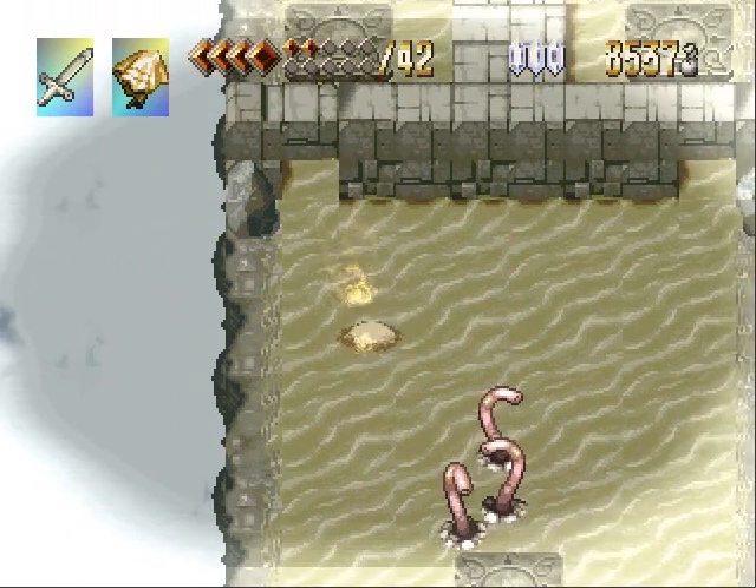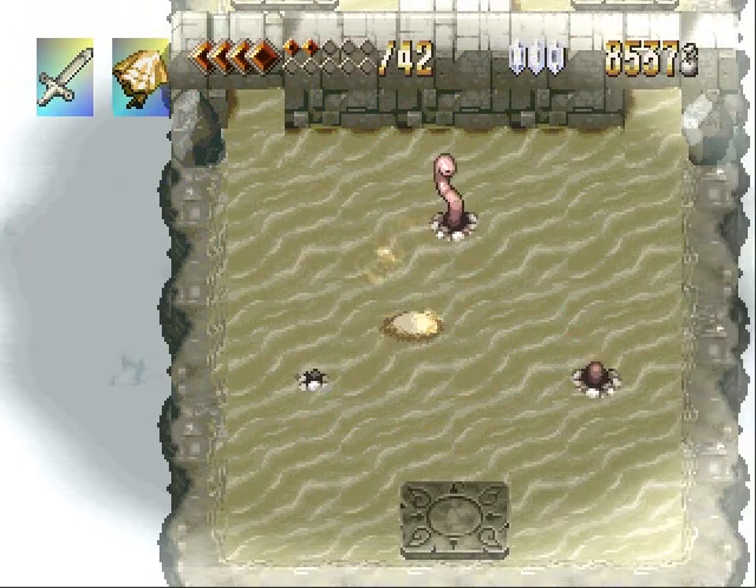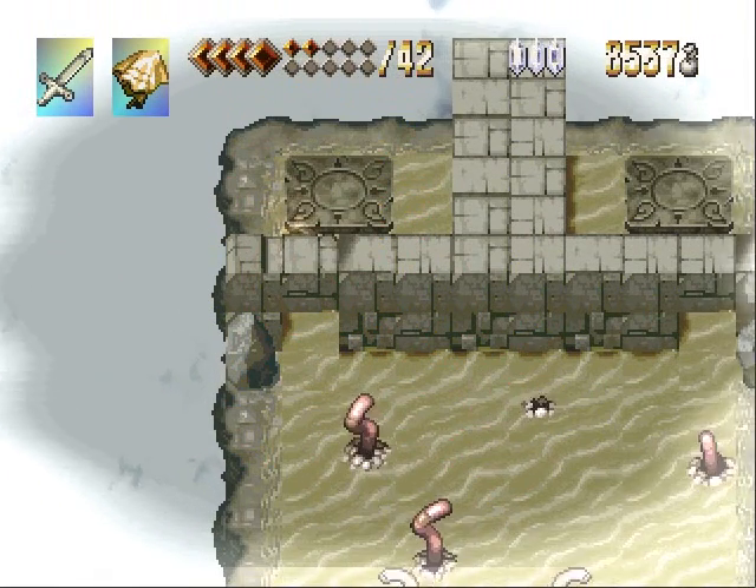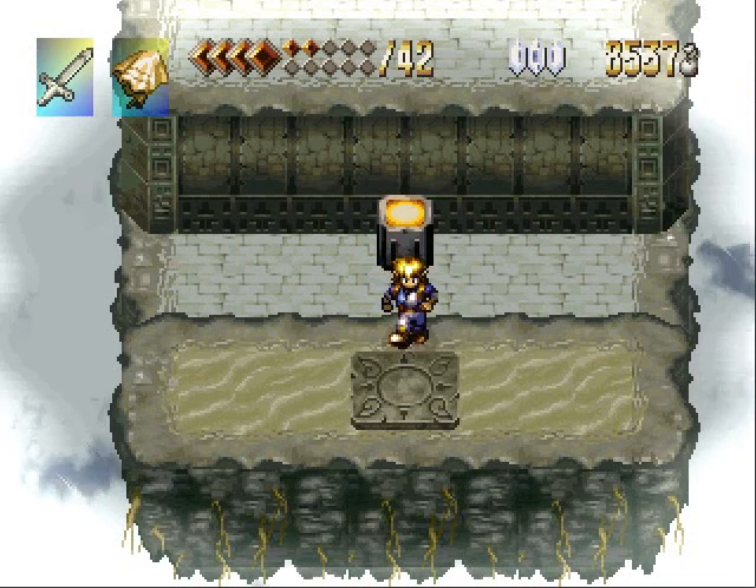Now you can see I'm actually trying to head in this direction, but something's blocking me off right here. That's because if I would walk in that direction, I would end up falling through the floor! So it's important to put on the sand cape to prevent yourself from having that happen.